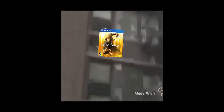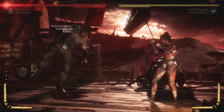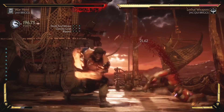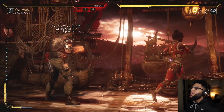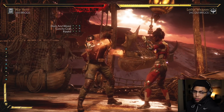The next combo I call 'You Got Knocked Up.' Basically it's just a jump, square, triangle, triangle, duck and weave enhance, and then Gotcha.